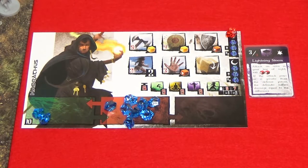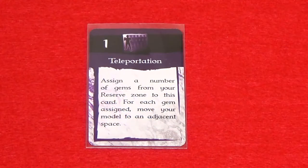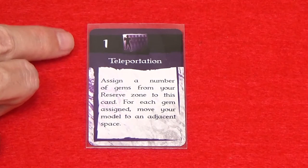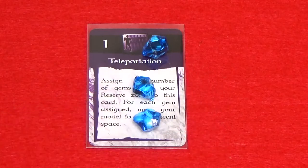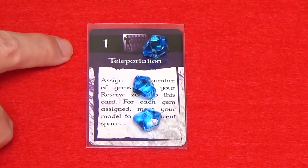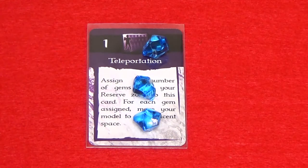Characters defend against and suffer damage from spell attacks as they would against other attacks. Whenever you use the teleportation spell, you pay one gem to activate it, then teleport one space for each additional gem you add. You must pay the activation cost every time you cast the spell.